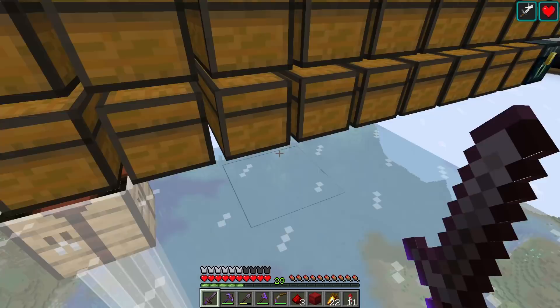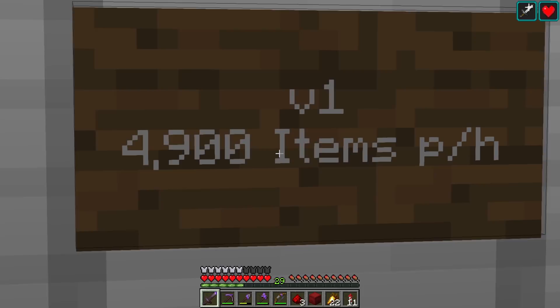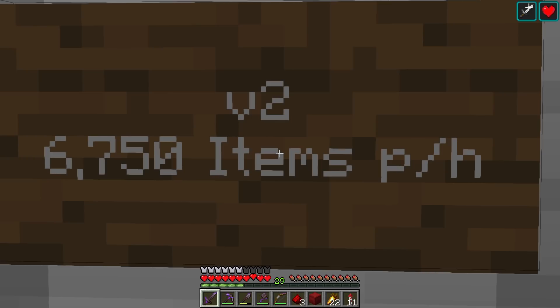Now let's talk about the change we made. As I said, we got some comments from people telling me how I could improve that farm. Let's look at the rates first. At the end of last episode we were getting almost 5,000 items per hour - I tested that in a creative world, tick warped it and used carpet mod to check the rates. And over here with the new change, we're now getting almost 7,000 items - 6,750 items per hour with one simple change.